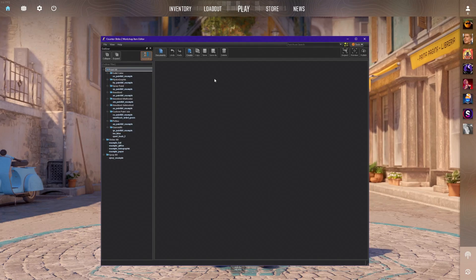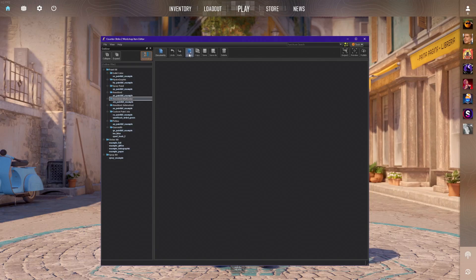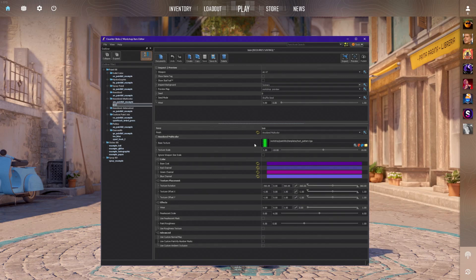The first thing you're going to notice right off are all of these paint kits on the left — you have your solid color, hydrographic, spray paint, custom paint job, and gunsmith. Most of this is going to be fairly familiar to you. Whenever you are ready to start working on a new project, let's say you want to work on an anodized multicolor, all you simply have to do is select it on the left-hand side of your screen, go up to Create, give your project a name, click enter, and you now have a brand new project to start working on.